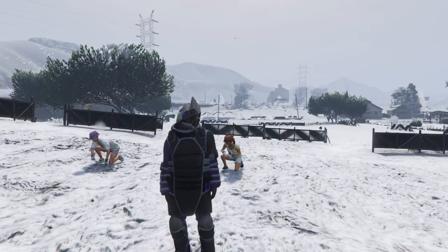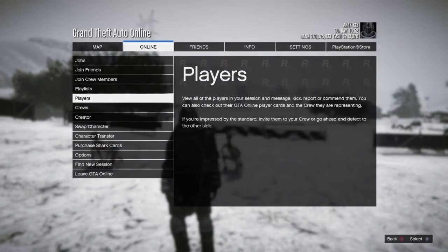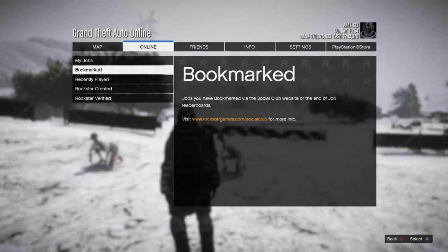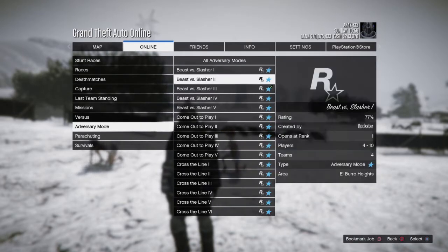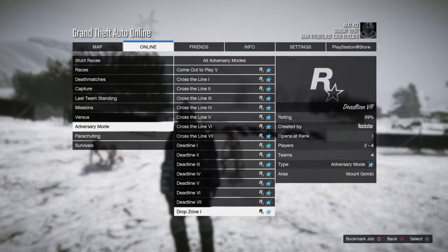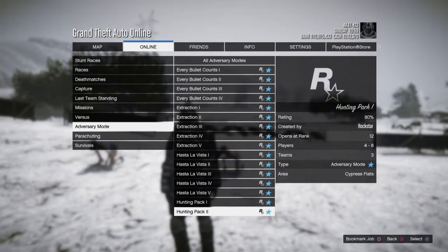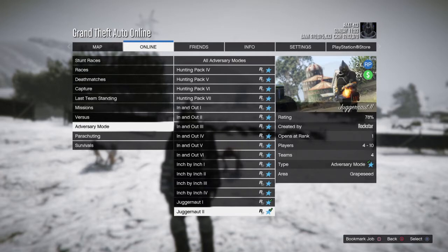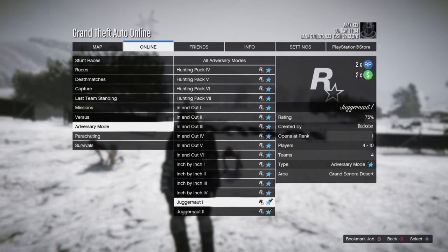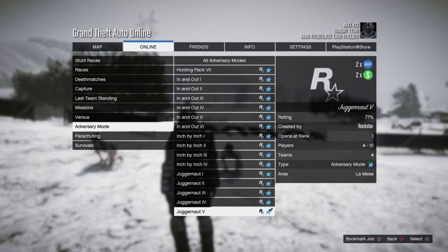You need to go to Options, then Online, then go to a Job, Play Job. You can see Rockstar Created, Adversary Mode — go all the way down to Juggernaut. There are about five Juggernaut modes, and any of those will work because they all have the Juggernaut outfit.